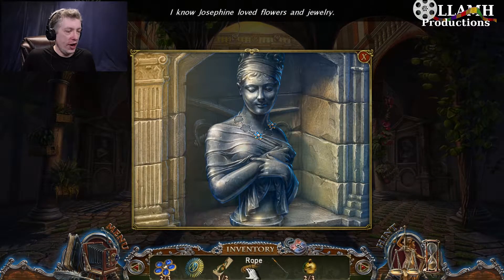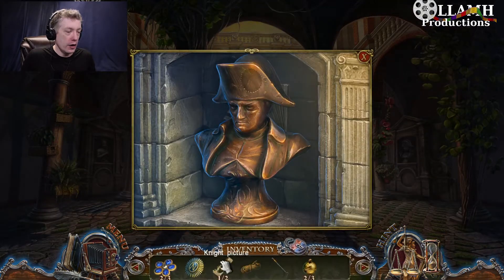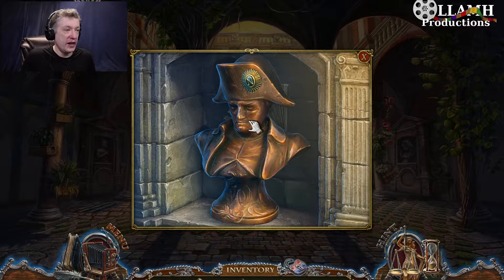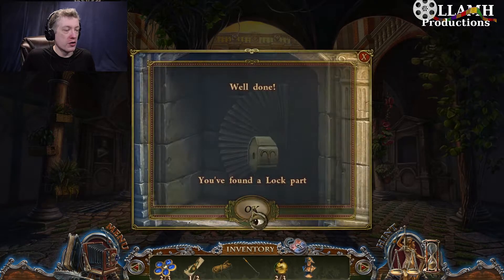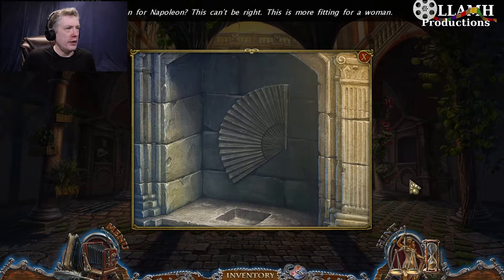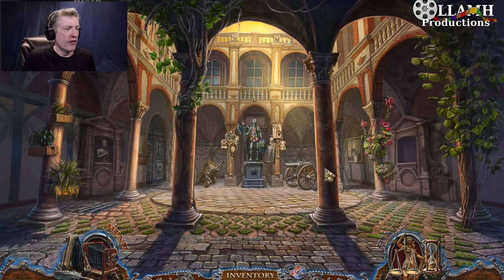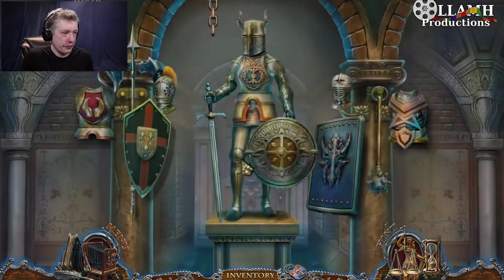Okay, so flowers for the jewelry there. Now we have a bust of Napoleon and also a lock part. A fan for Napoleon? That can't be right — this is more fitting a woman. And the sword's back there.